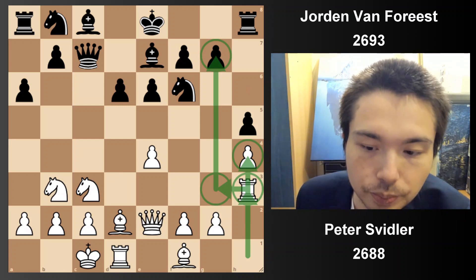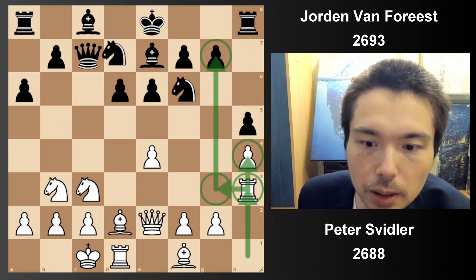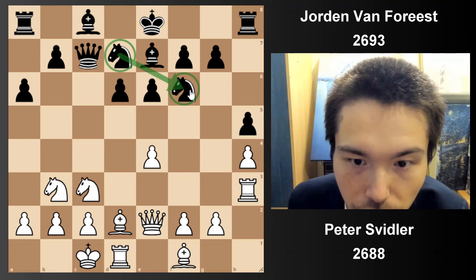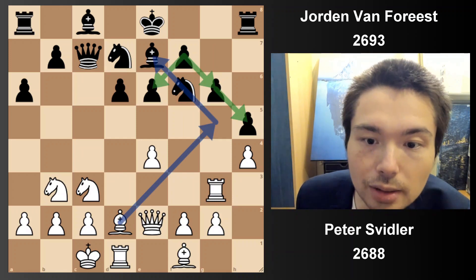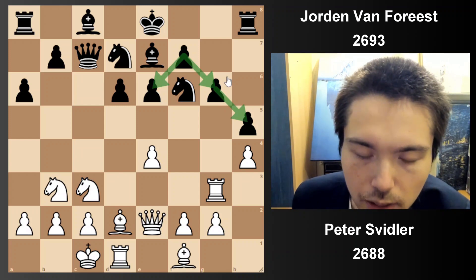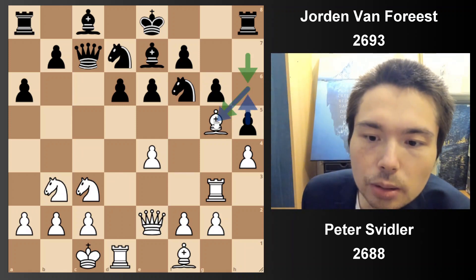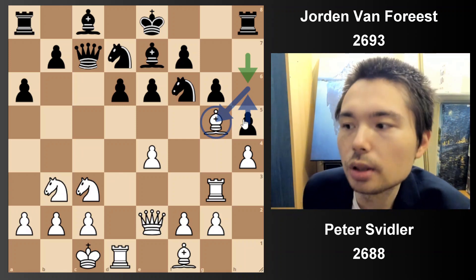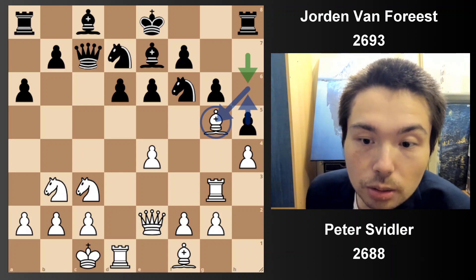This is called a rook lift. Rook to h3, then Nd7 — normal for the knights to defend each other in the Sicilian Najdorf. Rg3, attack the pawn, defends it. You can see in this structure lots of pawns on white squares. Now the reason I don't love black's position is the bishop goes back to g5. It would be ideal if this pawn was back on h6 to defend, but no it isn't. Bishop goes back to its spot.